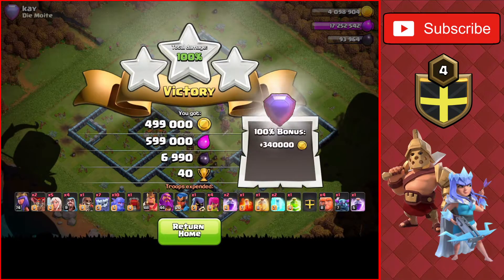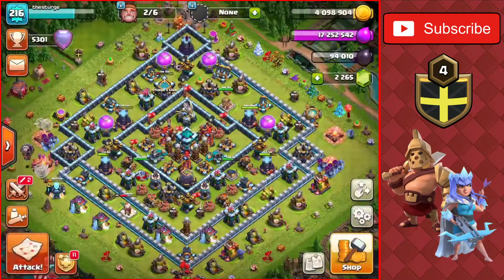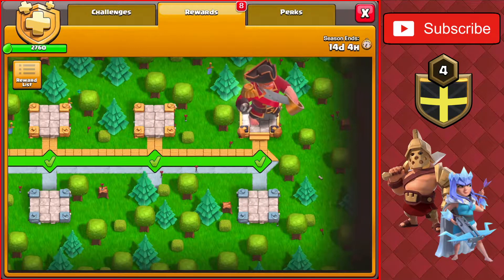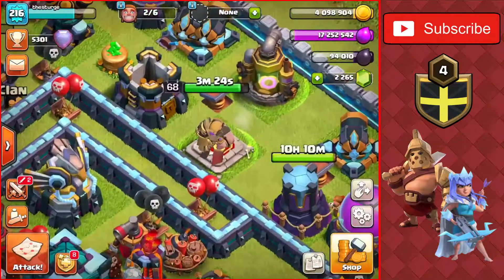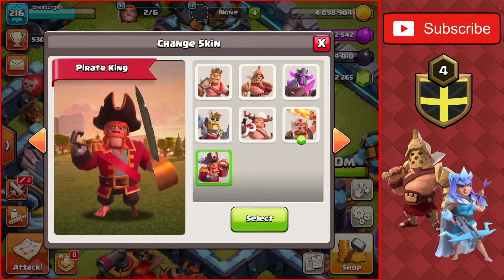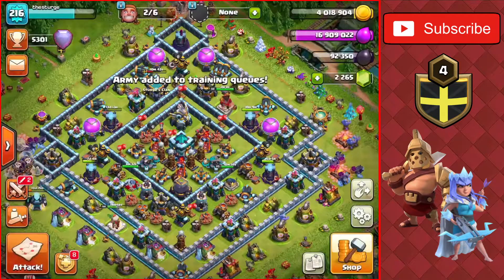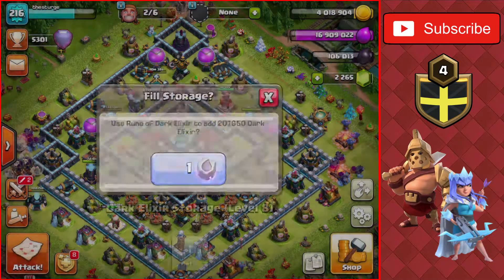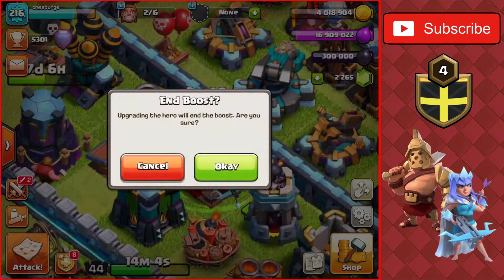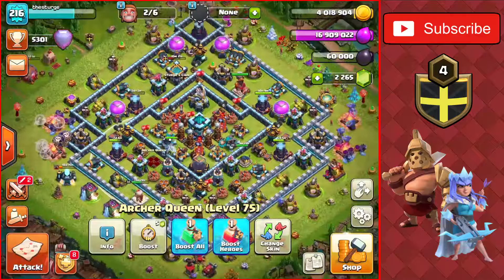We did actually finish the last challenge - we get the pirate king! Going to collect the book of heroes and then switch out the champion king for the pirate king. I actually like this pirate skin - probably one of my favorite skins so far. We have some elixir and dark elixir, so I'm going to use the rune of dark elixir on the storage here to max out the queen. At 240,000 dark elixir, I'll end the boost and use the book of heroes to max her out. The queen is now maxed at level 75.